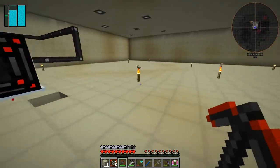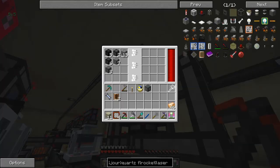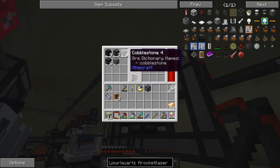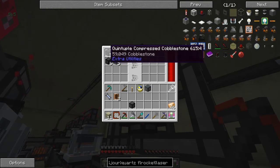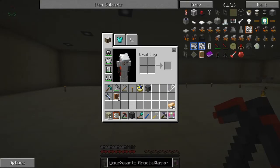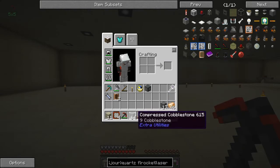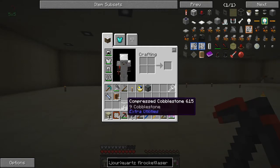Everything's working. It needs two and a half stacks of cobblestone, so if I take a stack of compressed cobblestone - if I've got one. It's just disappeared. Triple compressed - let's take one of these. We couldn't triple compress it - it's going to take a long time to get that 43 million.